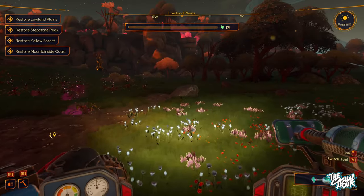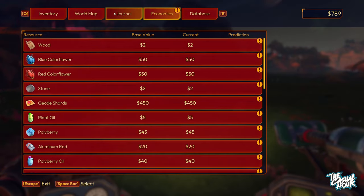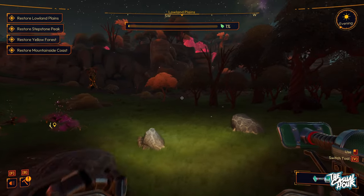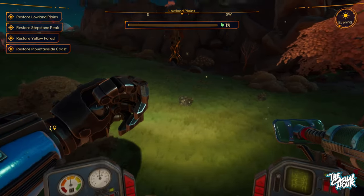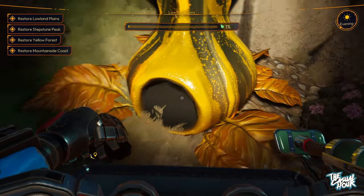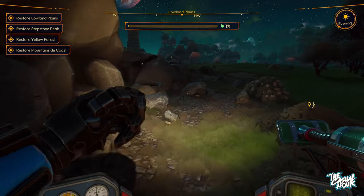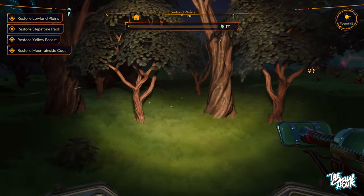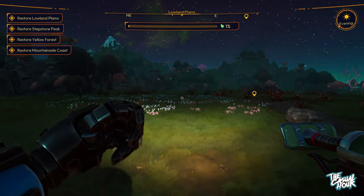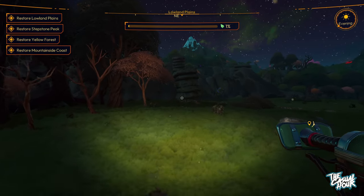Coming up to this area, I can see the vacuum harvester upgrade is required — I'm not getting anywhere with this. I know we need to upgrade. I also want to call out this little nest up here — I've seen a few different styles. Traditionally it'll say 'you need to give something,' but that one's not working right now. I'm going to head back and get that vacuum upgrade, and from there we can potentially come back and start cleaning this area up. I've had to clean up puddles, take down weeds, and suck things up.